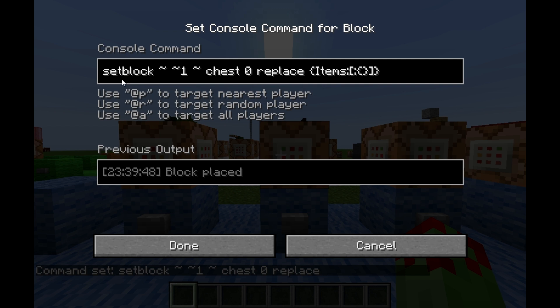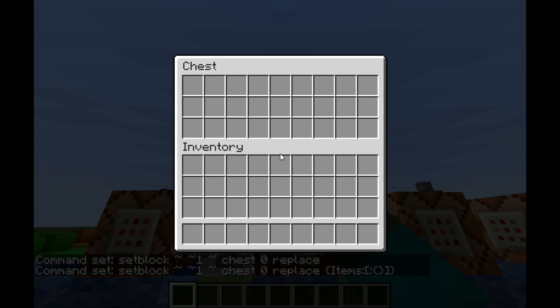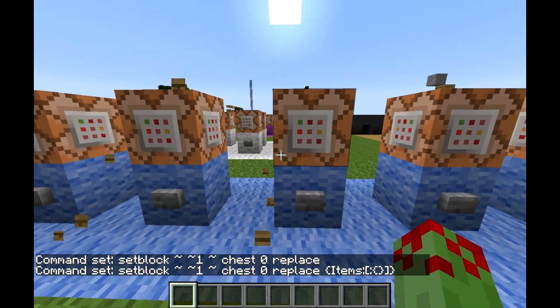Next, we've got the same setblock command — coordinates, chest, 0, replace — and then we've got, in a set of curly brackets: items colon, square bracket, colon, and then a set of curly brackets with nothing in it at the moment. We're just going to fill in the chest data.